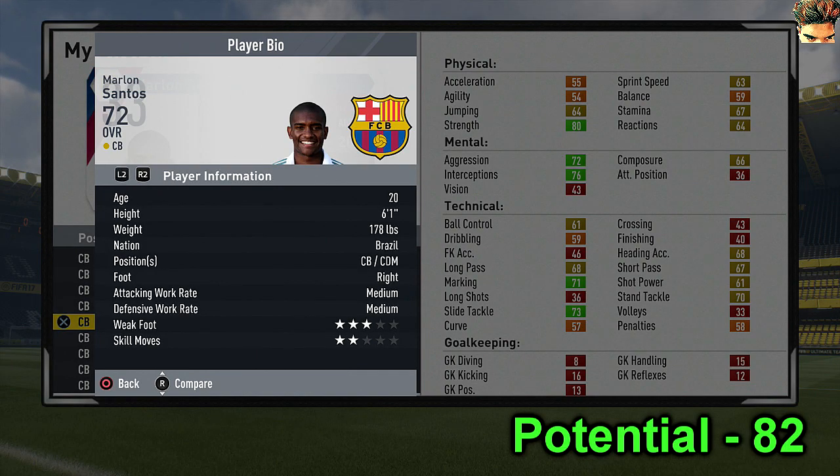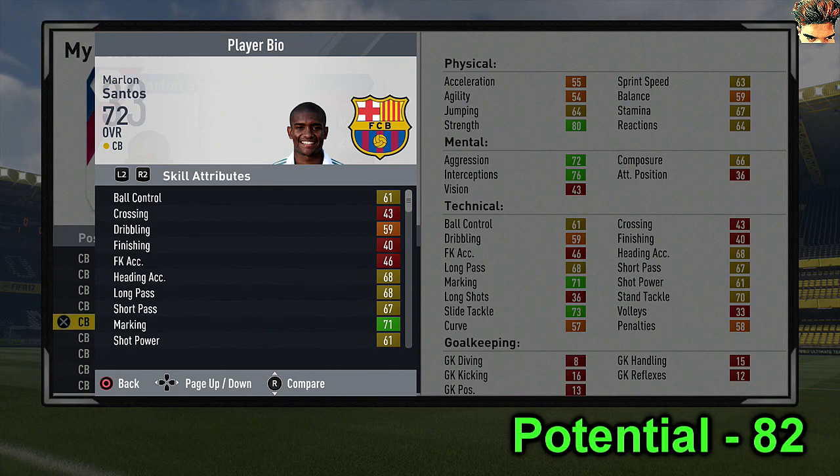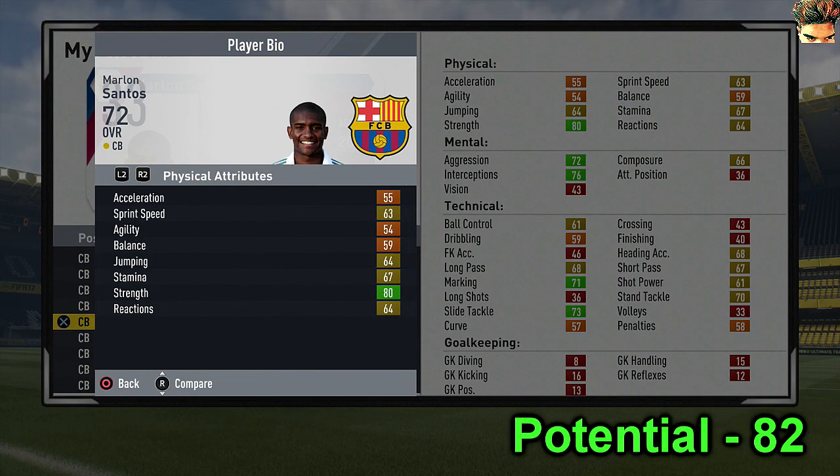Moving on, we have Marlon Santos, formerly of Fluminense - I think Barcelona just loaned him out. He's got 80 potential with 67 short pass and 68 long pass. Ball control is 61, so dribbling could be improved but that's what training is for.